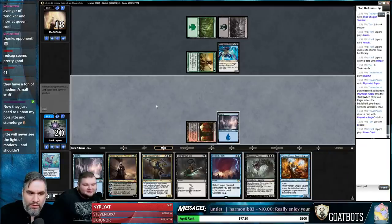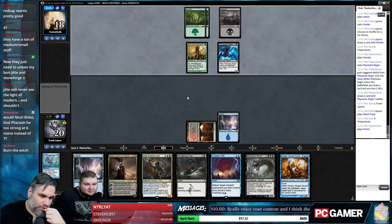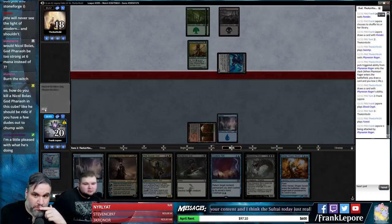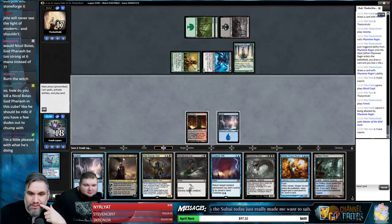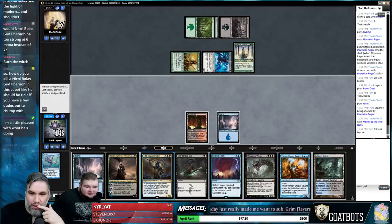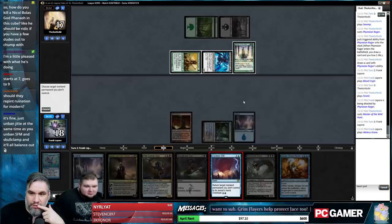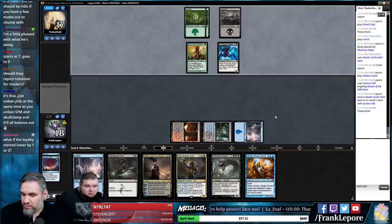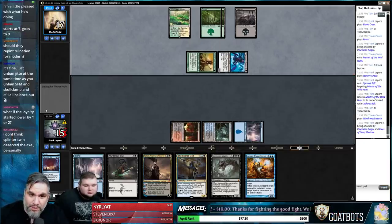Oh god, no — JtMS should never be unbanned in Modern. Anyone who says Jace should be unbanned in Modern is a madman. We really need to kill these guys. The power of ramp compels you. We can't play Ashiok here — it just does nothing and dies. I'm just going to bounce their stupid idiot. Just time-walk them! We bounce, get a Murderous Cut next turn, then start playing Scarab God. I guess Chupacabra answers it, but then we replay the Chupacabra.